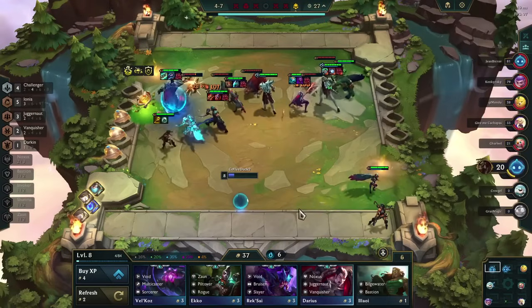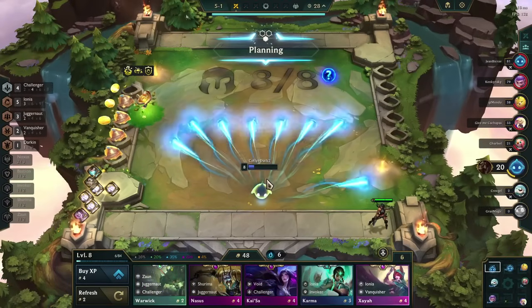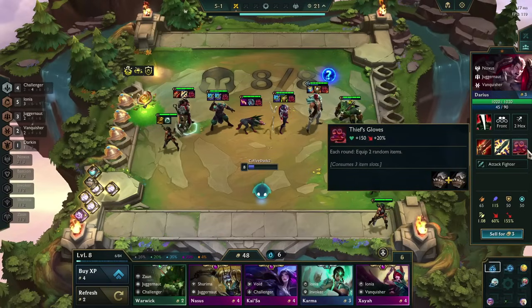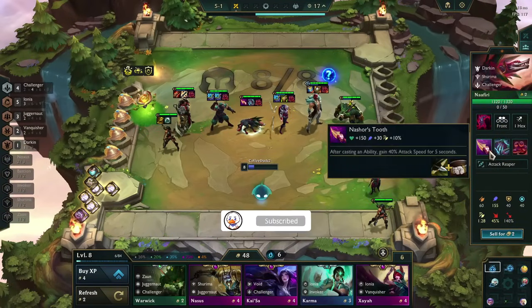Both of these traits will take the bonus HP into consideration and you benefit even more from it. If you don't want to fully commit to such a risky setup, you can also just give Thief's Gloves to a unit next to the normal unit and potentially double the effect from the region. If you ever tried it, let me know in the comments how it went. I hope you learned something and see you next time.